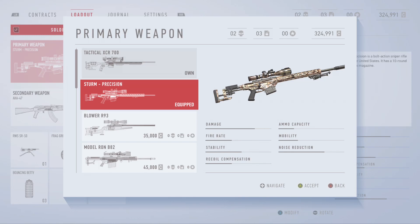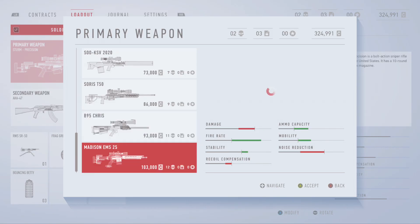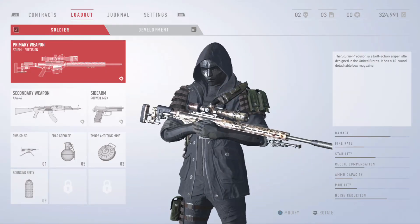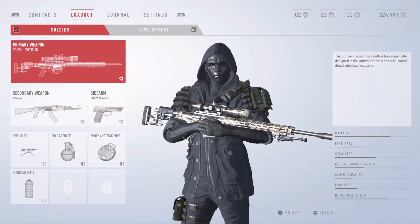I'm going to be showing you the Sturm Precision Rifle. This is the most expensive rifle in the game — it costs 13 skulls. Is this rifle worth it? Oh yeah, I'll be showing you why.